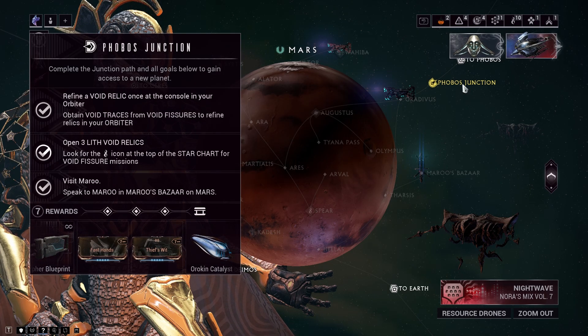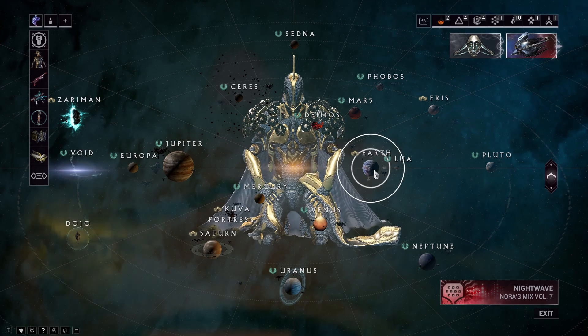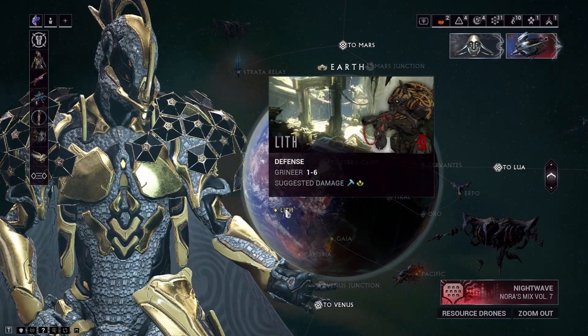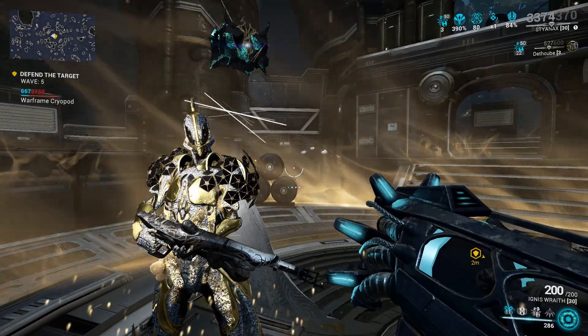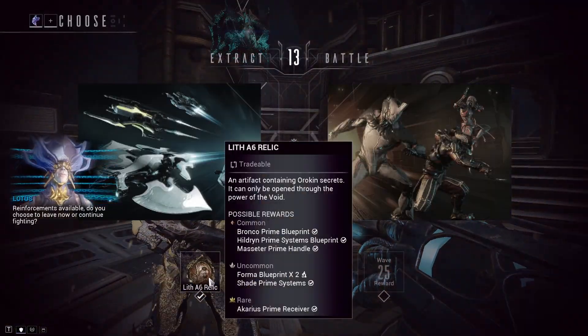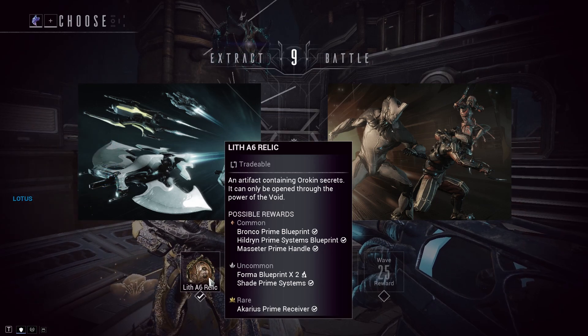If you're looking for Lith Void Relics to unlock the Phobos Junction, you should zoom out a bit and make your way to the planet Earth and then start the defense mission at Lith. Once you're in the mission, you will need to defend the equipment for 5 waves to expect a Lith Relic, which has around a 63% drop chance.